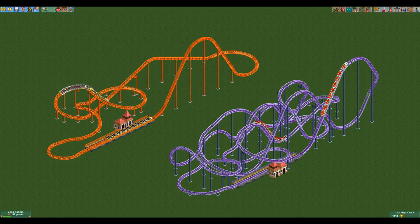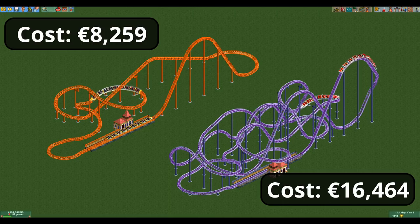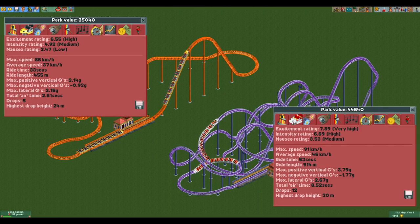Here is an example: the purple giga coaster is twice as expensive as the orange giga coaster but gives less than 28% more park value. If you build an even cheaper giga coaster design — one that's twice as cheap as the orange coaster — it's even more efficient.